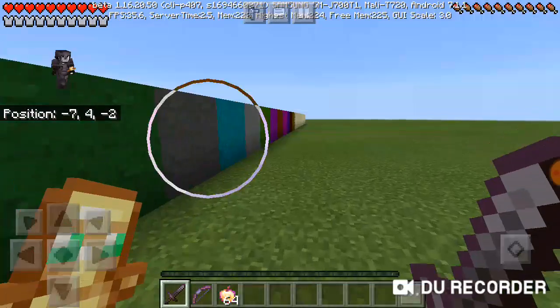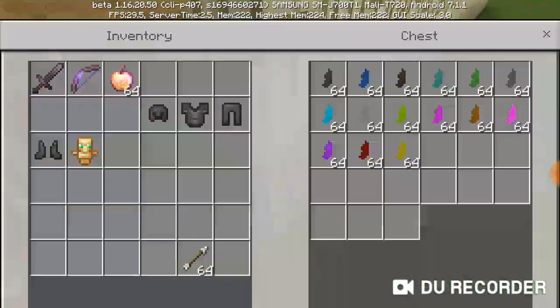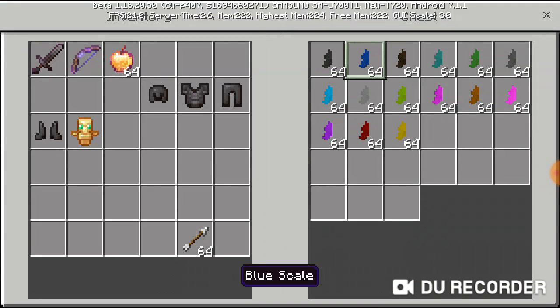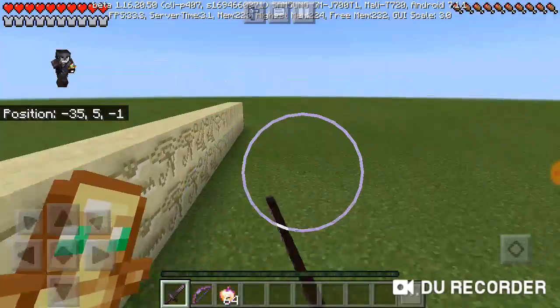So these are the new blocks — they're scale blocks. To make them there are scales: black scale, blue scale, brown scale, cyan scale, green scale, grey scale — you can imagine it. And then there are also hieroglyphic blocks.